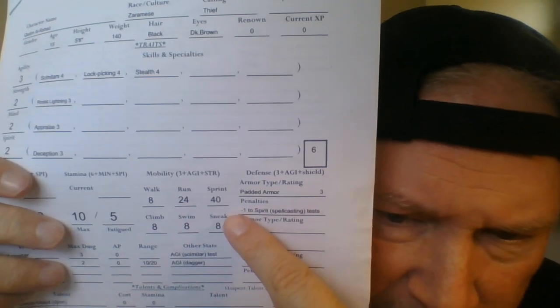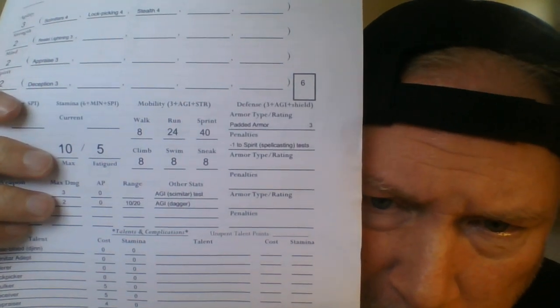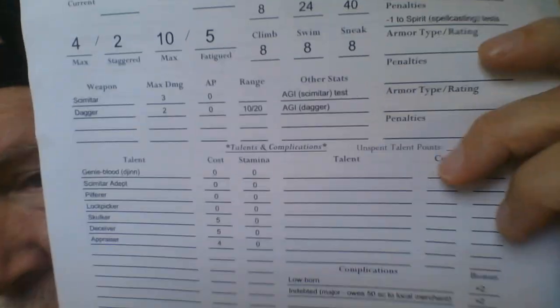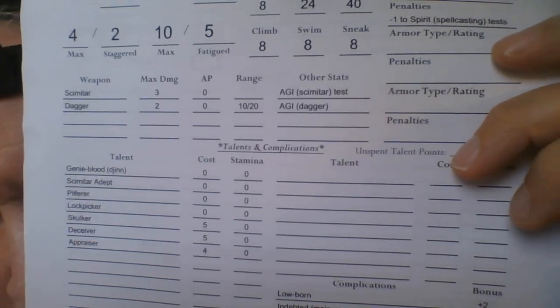He has a penalty for wearing armor — minus one to Spirit spellcasting tests. Fortunately, he's not a sorcerer, so unless he learns it later, that will probably never come up. That's probably why he's wearing it — because it doesn't bother his overall Agility. Heavy armor would give you minus one to Agility stealth tests and similar. So he probably wants to avoid that for this character.